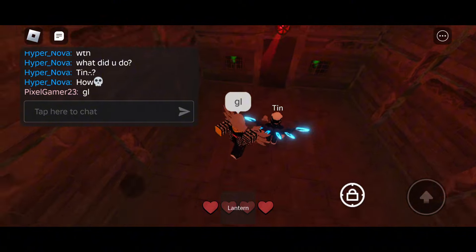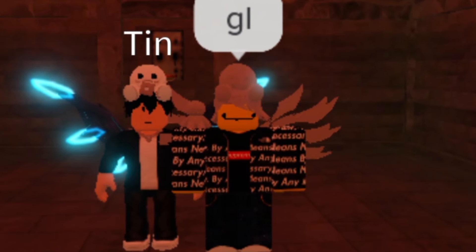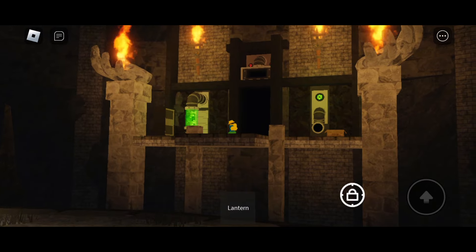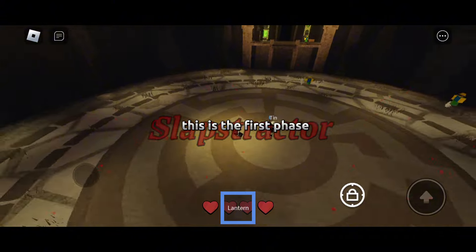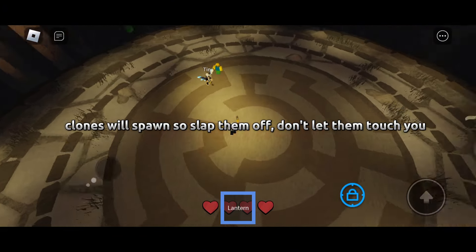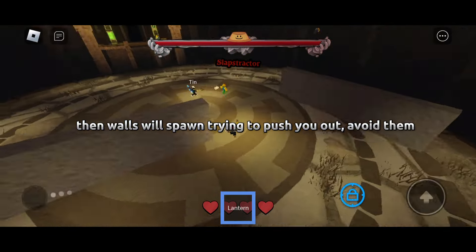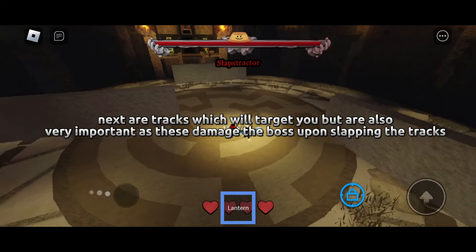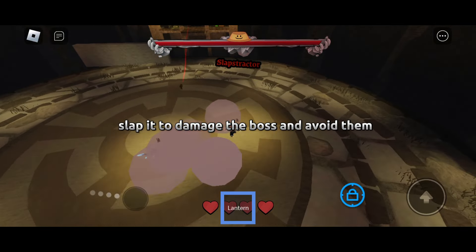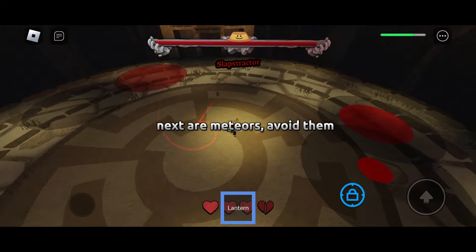This is the first phase. Clones will spawn, so slap them off — don't let them touch you. Then walls will spawn trying to push you out, so avoid them. Next are tracks which will target you, but are also important as they damage the boss upon being slapped. Slap them to damage the boss. Next are meteors — avoid them. Next is winds: don't jump and move in the opposite direction it faces.